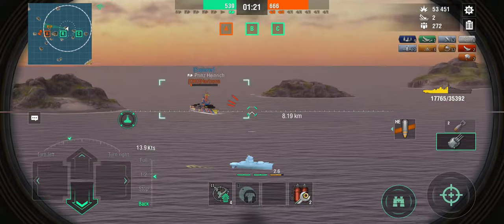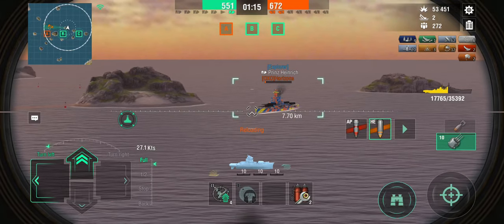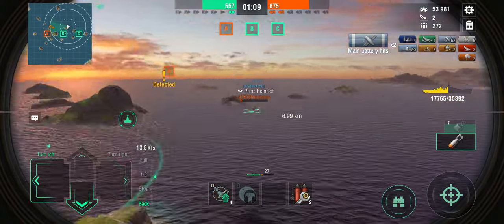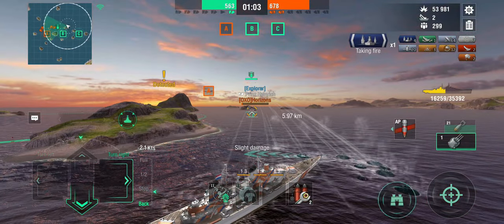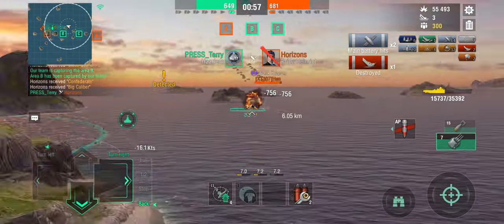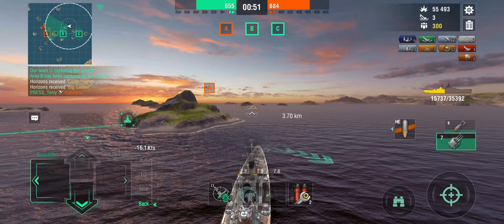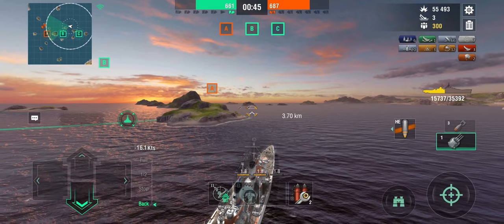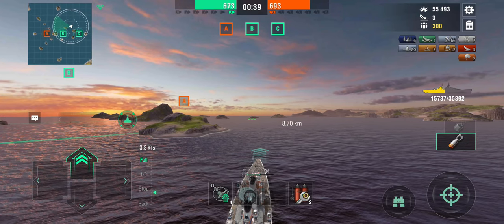We're going to fire the high explosive, then switch to armor-piercing. Come on — really? Game, you're trolling me. I need to go defensive against the Prince Heinrich because now both of them are shooting at me. Fortunately the other battleship is overshooting. It's the Kansas — he is slowing down, which means he's getting right into the airstrike. Didn't need the airstrike because the Prince Heinrich is dead. We are now 30 points behind with 50 seconds to go. I have no way of killing the Kansas in the time remaining, so the best thing is to remain undetected — but I can still airstrike undetected.